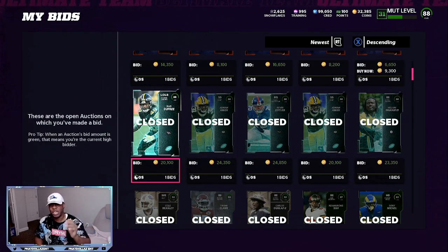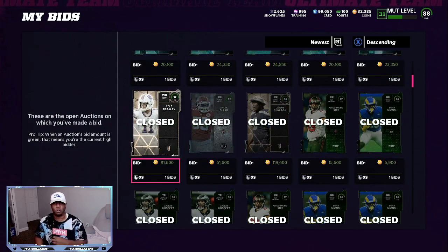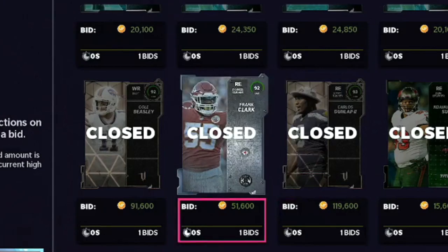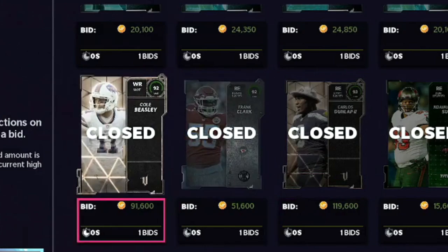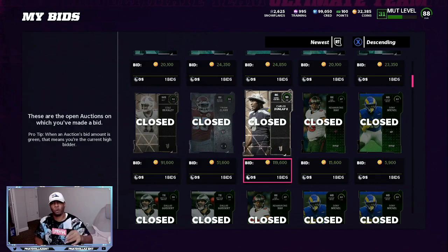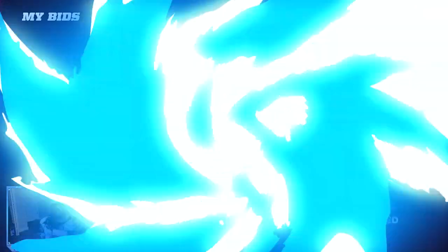For cheap training if you want to do the re-rolls today, these 93 overalls — snipe them for 119,000, they're going for 138 to 140,000. I got this 92 overall for 51,000 last night, then I got this 92 overall for 91,000. If you're trying to snipe the 92 overalls, try to get them under 94,000. If you're trying to get the 93 overalls, try to get them under 124,000.